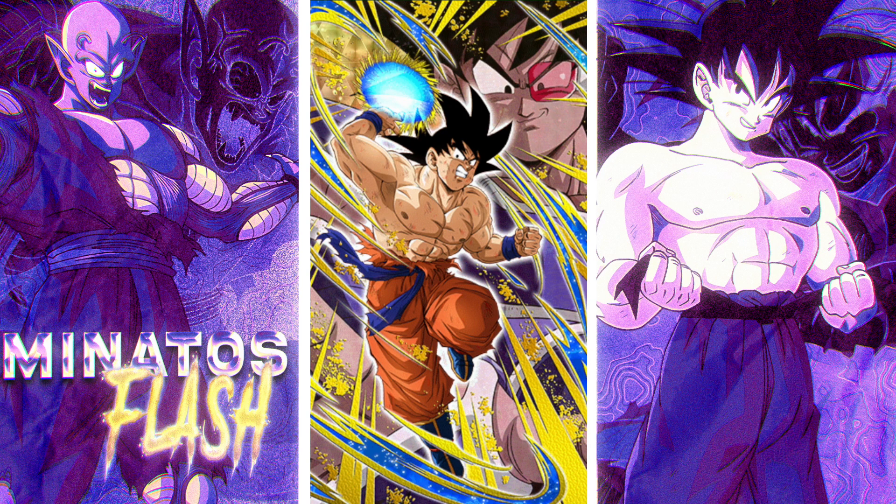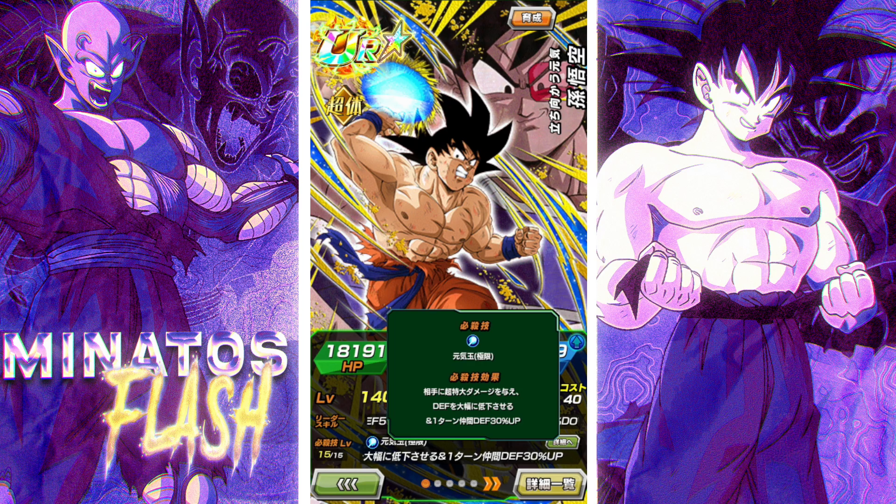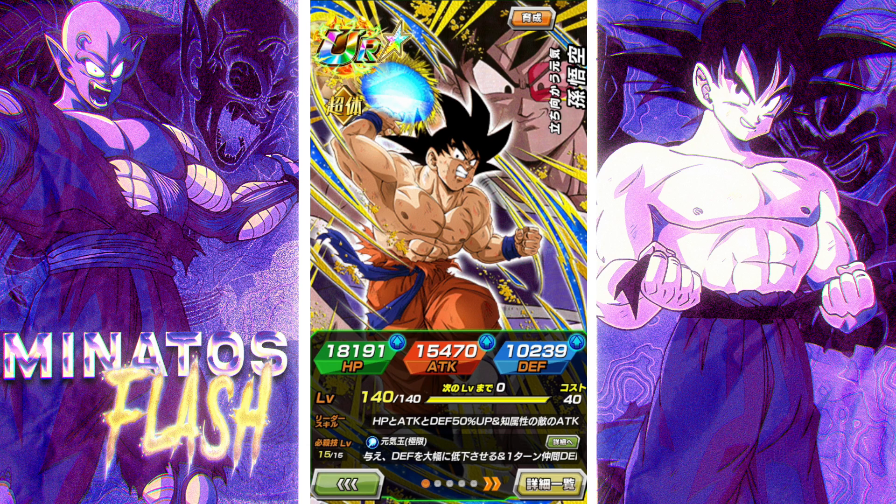This Turles movie Super Saiyan Goku got an easy A, and I'll be honest I'm not sure how good he's going to be, but he has some interesting stuff in his kit. His super attack does supreme damage to the enemy and greatly lowers defense, but it also gives all allies a 30% defense raise for the turn. The issue is this guy doesn't really seem like a slot one unit, so allies aren't really going to benefit from that too much.